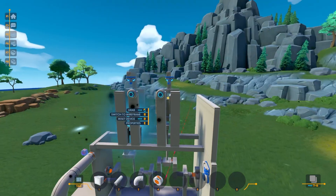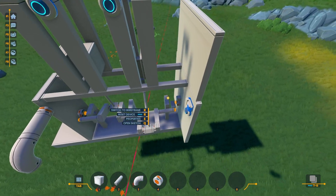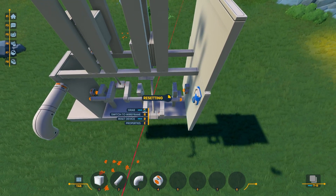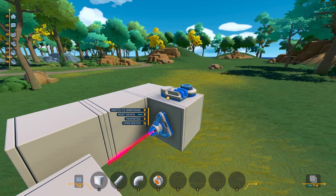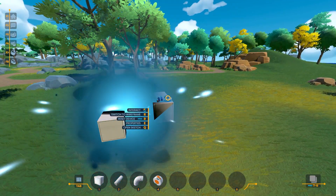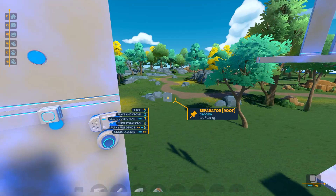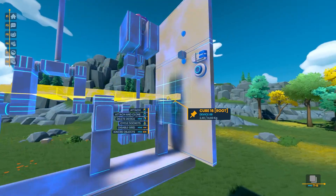A bunch of minor adjustments later, including making the piston arm thinner to avoid collisions, it was working as well as it ever had — which is to say it wasn't working. As one final push for this concept, I checked to see if plasma cannons could give momentum to the objects they're attached to, which unfortunately they still cannot, unlike thrusters. With that clearly not going to work, I went to rethink my initial concept again.